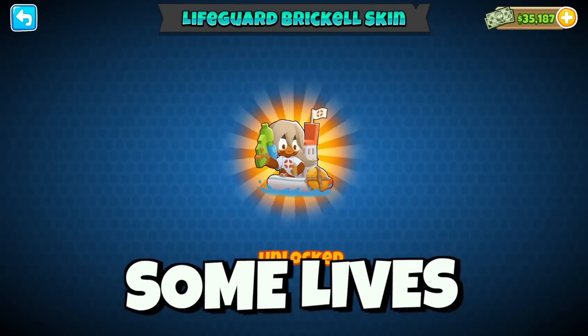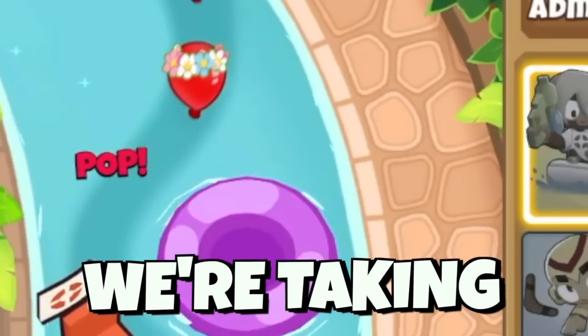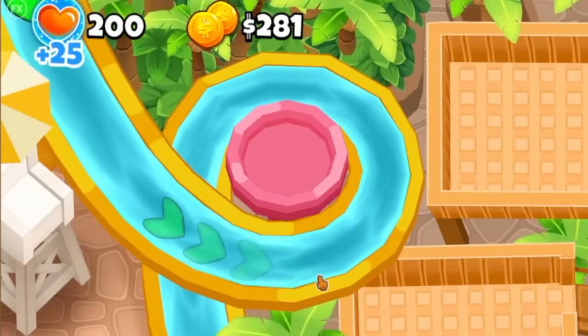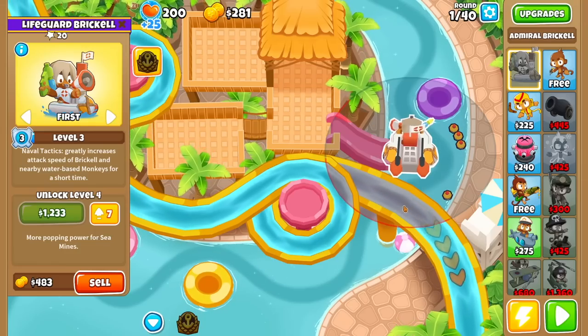So it's time to save some lives. Actually, I lied. We're taking every balloon life I see. Look at this map, why is it so water filled? Oh god, they're coming from the slide now. And oh no, Brickle can't get up there.